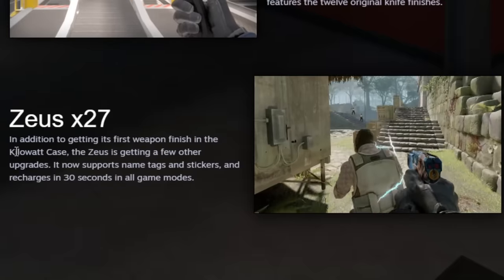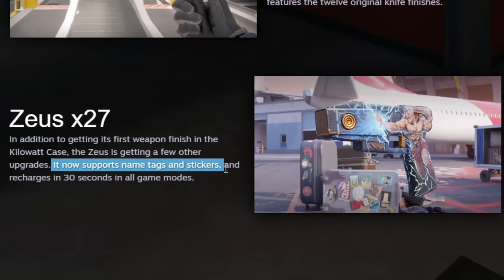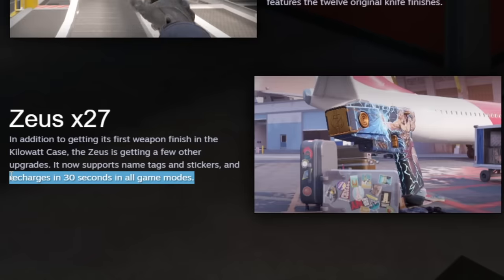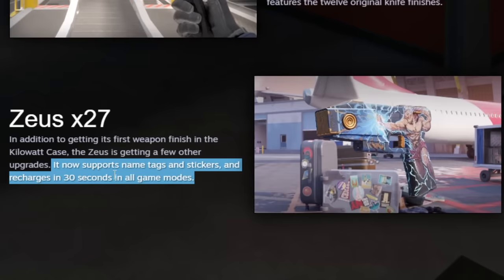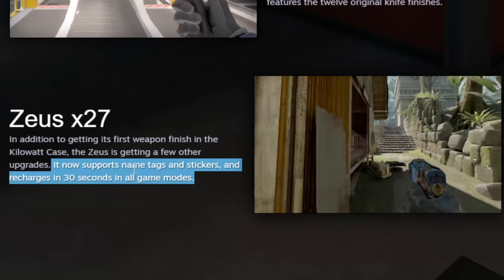The Zeus gets its first finish in the kilowatt case. You can now have a name tag and stickers on it, and in every game mode it recharges like it used to in Danger Zone — so it's infinite. Yeah, it's infinite. You can just shoot once every 30 seconds. That's kind of cool — that's how it worked in Danger Zone.